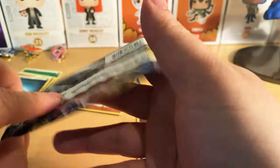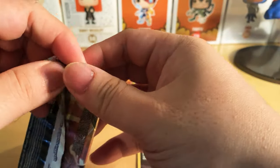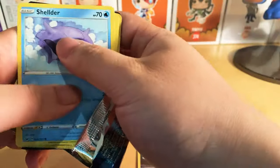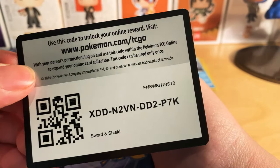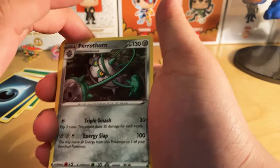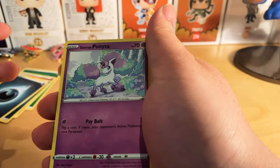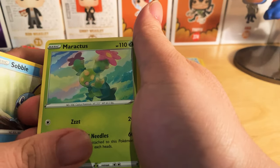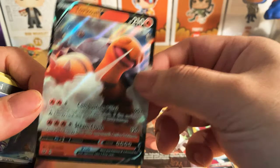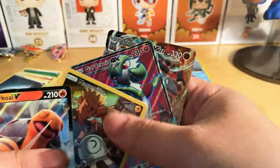We've got the last one right here, which is the Sword and Shield. As I've mentioned, please do like and subscribe. If I get at least 100 subscribers, I'll do a major giveaway. You've got Ferrothorn, Crushing Hammer, Kingler, Shellder, Morpeko, Galarian Ponyta, Sobble, Maractus, Skorupi, and Toxtricity. That's a really neat one. So I've got four really good cards from this pack.